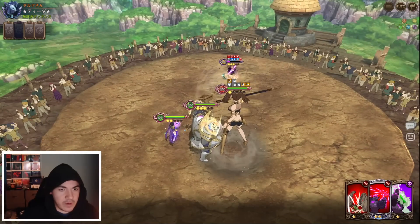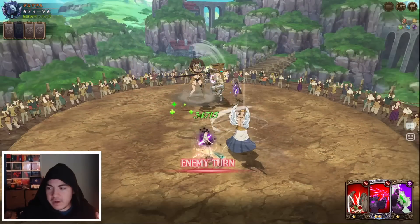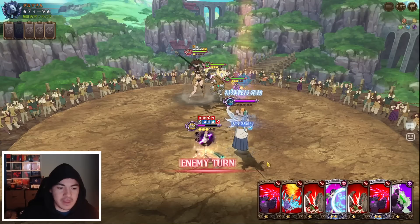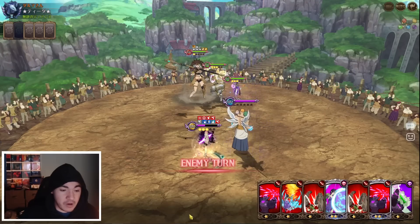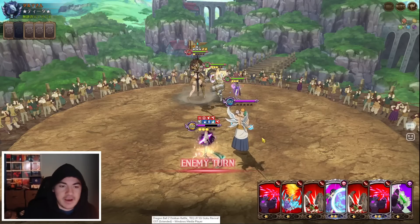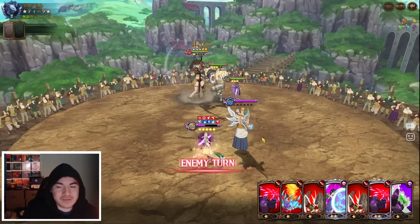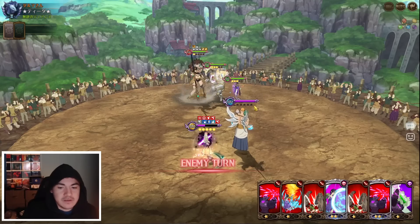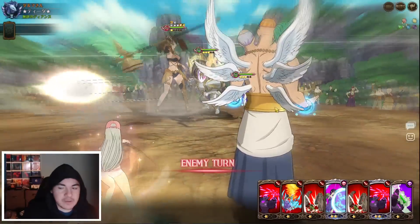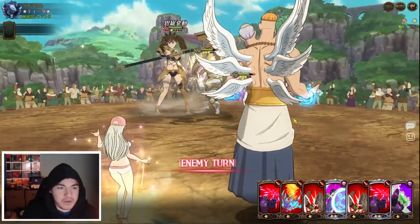Liz now has three, so next round because she's got wind, we're gonna minus 100% her crit rate. Honestly, wind is probably the worst one of all of them. I hope you guys are getting it - it's confusing at first, I know, but it's pretty simple to understand. You wanna use AoE units, I guess.